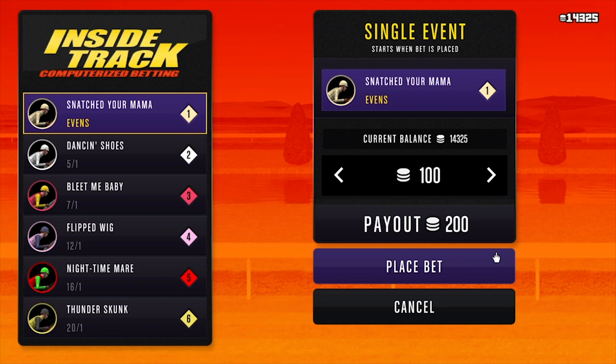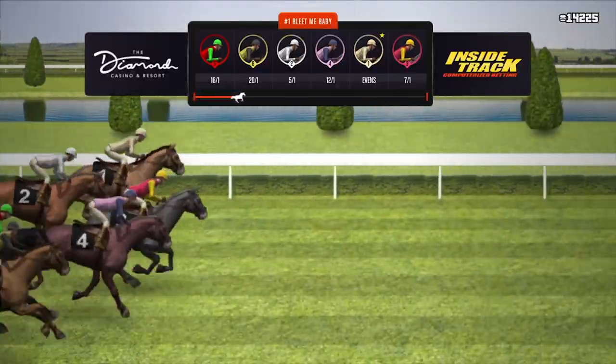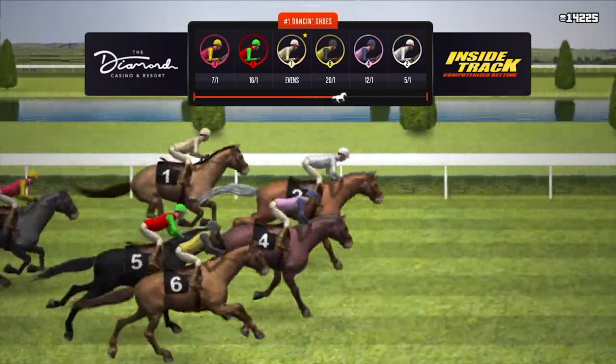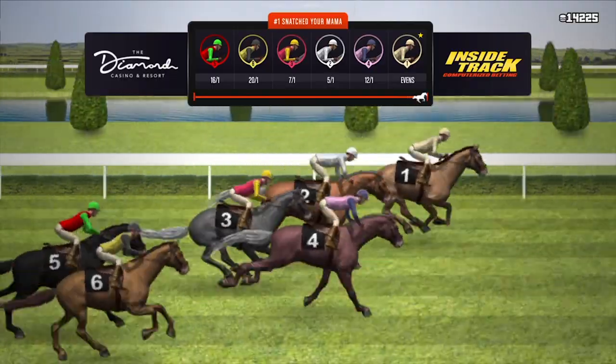So in this one I'm gonna actually do the glitch. I'll slow it down here — basically all you need to do is click X to place the bet, quickly click up on the d-pad, and then click X again. That time it worked, and I did that in slow motion to show you that my bet actually changed from a hundred to two hundred, even though I only spent a hundred dollars.